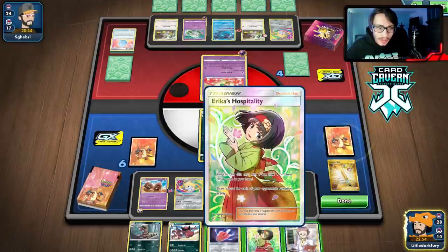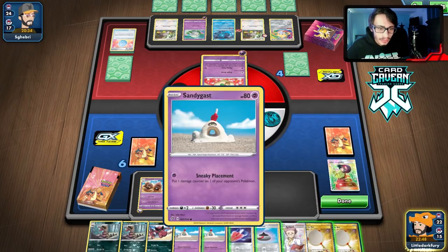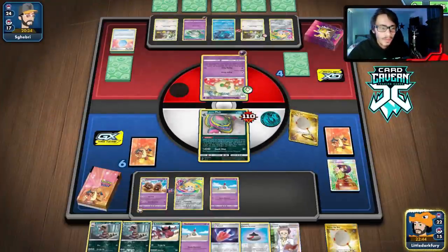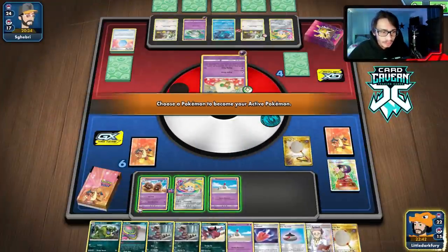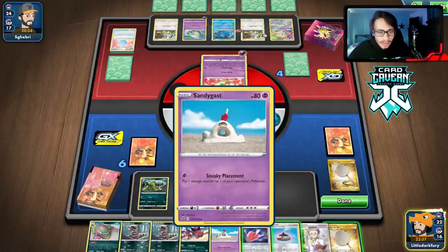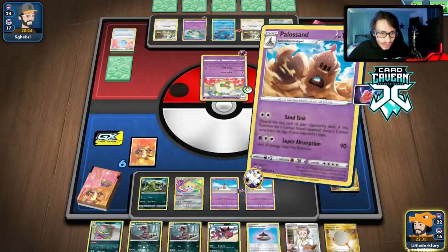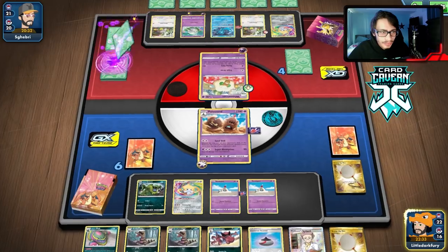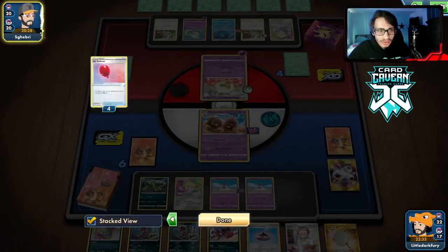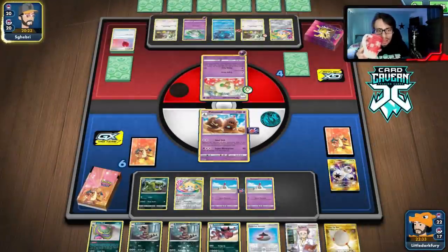We play the Ornate Rod — don't like it but we don't want to waste Shovels. We get a Scoop Up Net. Still no Sand Dials though. We could have gone Jirachi but that wastes another Scoop Up Net. Just bench everything and go Sand Sink. We got rid of a Boss — that should be their last Boss which is good. We need to get a Crookodile into play at some point.